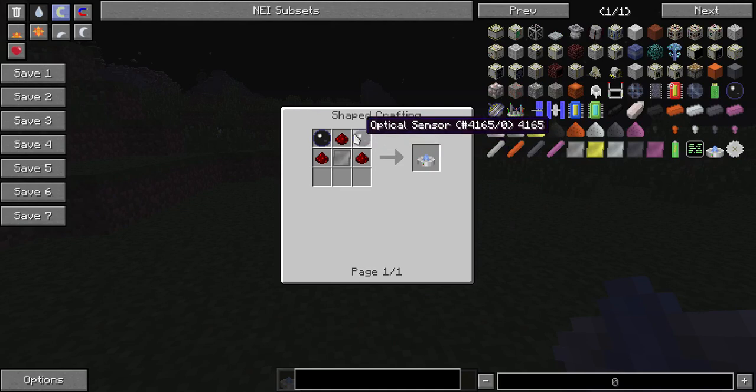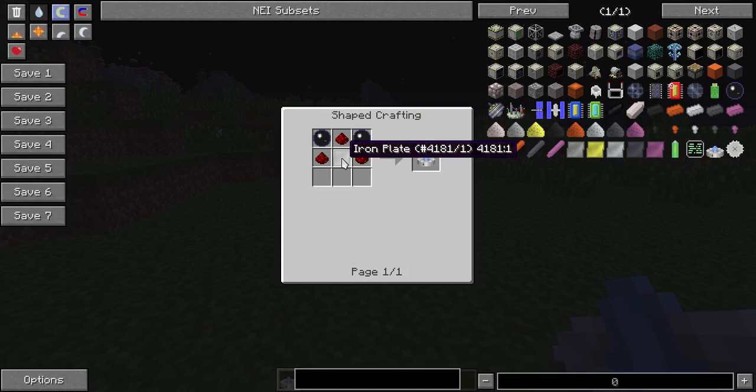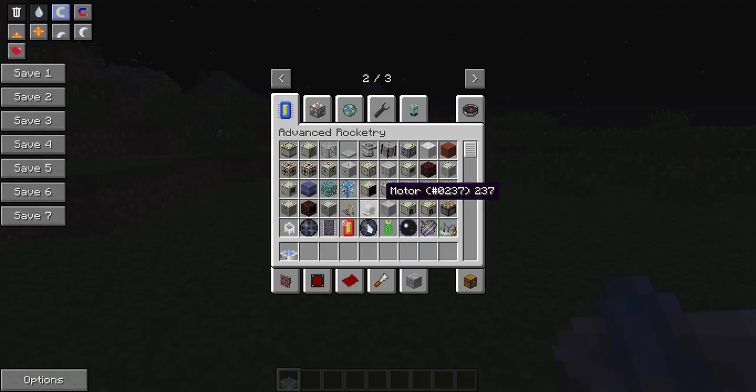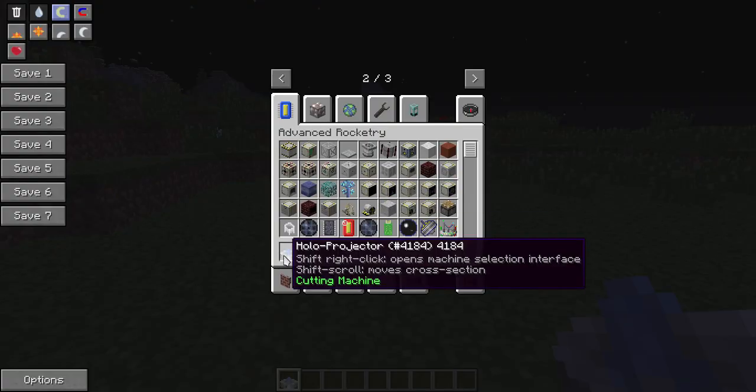It's not an expensive recipe - optical sensors, redstone, iron plate. I'll show you how to make the iron plate using the rolling machine later on. The optical sensor is pretty cheap and requires gold plate. The same process that makes the iron plate also makes the gold plate. There's a nice tooltip on here: shift-right-click opens the machine selection interface, and shift-scroll moves the cross-section.